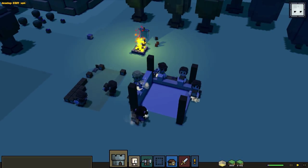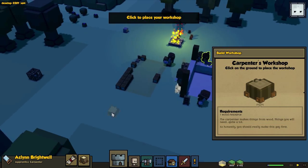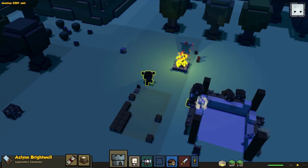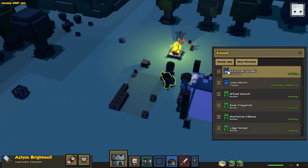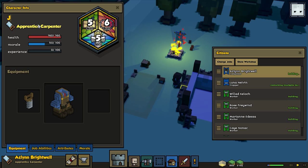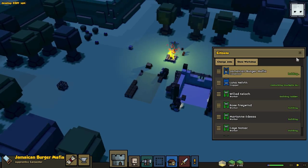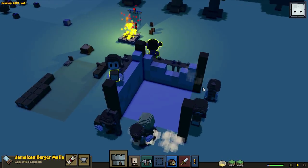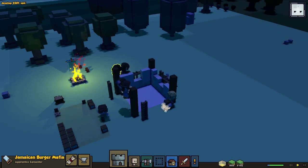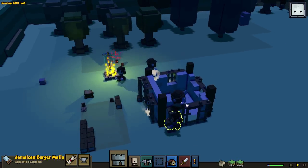I think we should get our carpenter doing some work. Aslin Brightwell, you're gonna make a workshop. You can access it there as well - it requires one wood. I'm gonna put it close to my stockpile. I'm also gonna name this carpenter - I haven't seen that name Aslin before. So this is gonna be Yamaican Burger Mafia by M1A. We got Yamaican Burger Mafia doing the carpenting. This is really useful because before it was way harder to figure out how to do this. People are actually doing the scaffolding for the top - you don't have to worry about that.